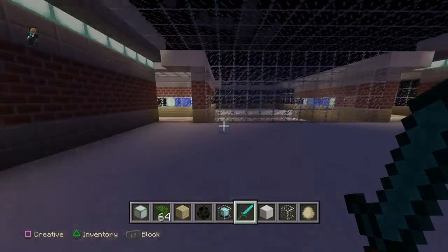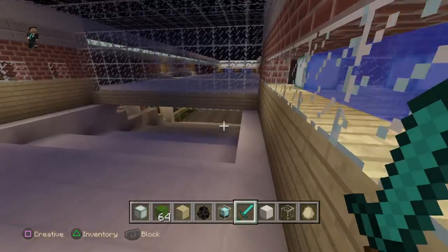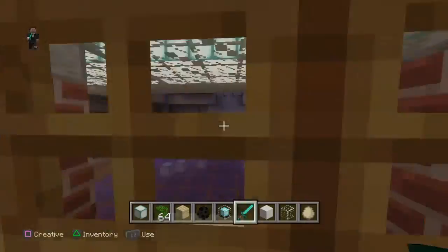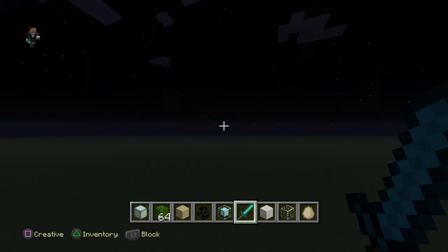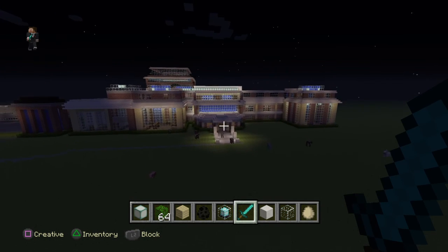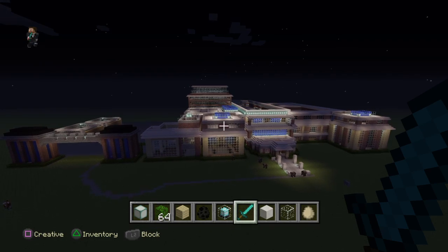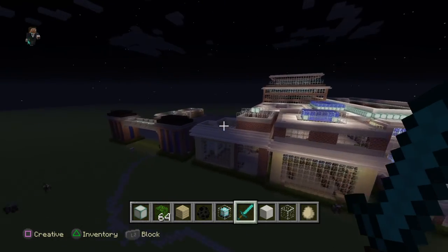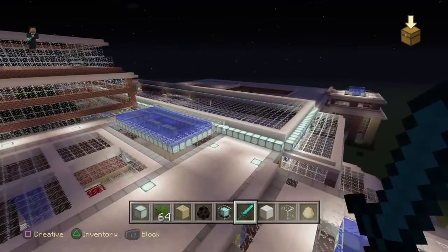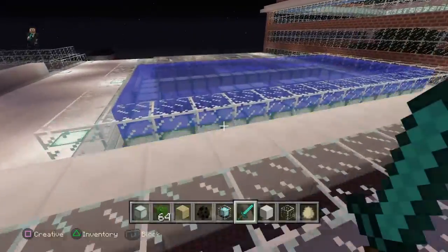I guess I can show you what the house looks like from outside since it's dark. It's a lot of walking in my house. It took me so long to make. Look at all this glass — it's a water house, as you can tell. Even if you go outside on the ceiling, you can have like a little pool party.